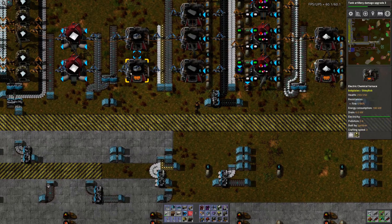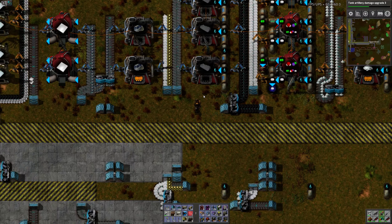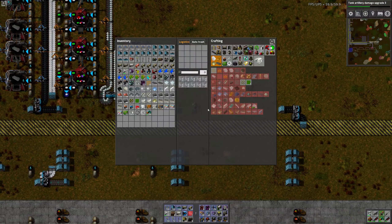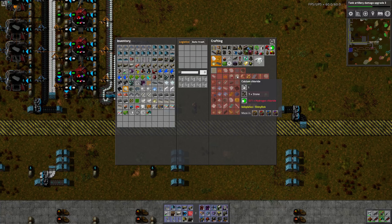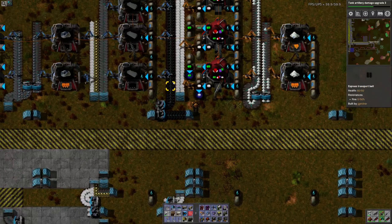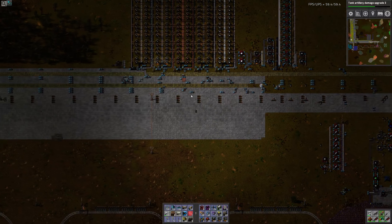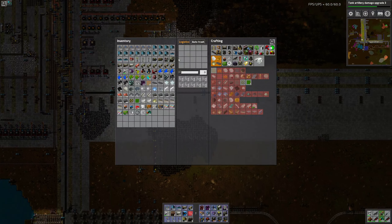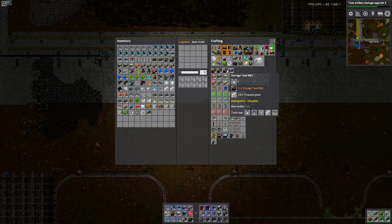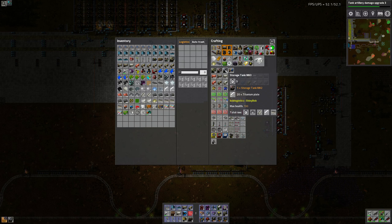So here I have this insane system just to build alumina. Do I really need this? I don't think I do. Plenty of carbon coming out. Let's actually put titanium on here — titanium requires calcium chloride, carbon, and rutile. Calcium chloride comes from stone and hydrogen chloride. So I do need to use this hydrogen chloride. I should probably build massive tanks, just like I have over here in the oil.